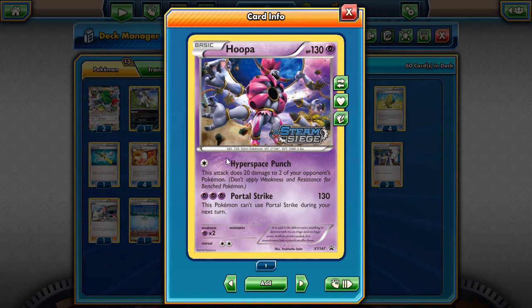You start off with Hyperspace Punch — Hoopa's other attack — where for one Colorless energy it does 20 damage to two of your opponent's Pokémon, and yes, you can target the active. This is not going to be errated like Galvantula was. The math works out like this: if I have a Fury Belt on a Hoopa and do 30 damage to the active with Hyperspace, then Portal Strike does 140 for a total of 170. Or if I do 20 to two different things, I can use Absol to move that 20 over, giving 40 damage on one Pokémon, and then Portal Strike does 170, or 180 with Fury Belt. Xerneas has 150 HP — 130 plus 20 is 150, knockout. Talonflame has 130 HP — straight-up knockout.